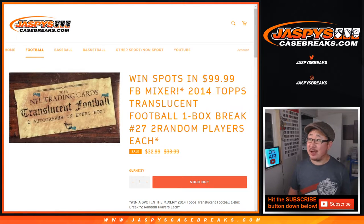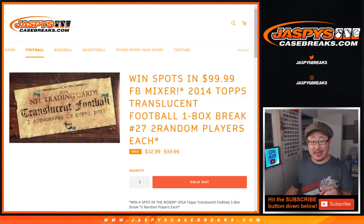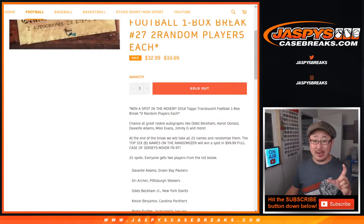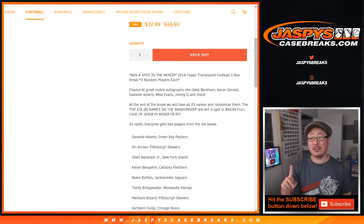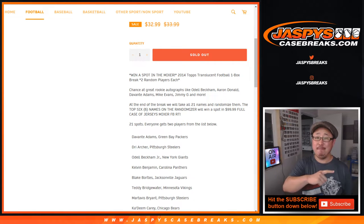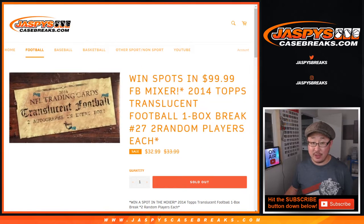Hi everyone, Joe for Jaspi's CaseBreaks.com with a quick one-box break of 2014 Topps Translucent Football. At the very end of this break, I'm going to take the original 21 names, randomize them, do a different dice roll, and the top six names on the randomizer are going to win spots in our $100 football mixer, which is already sold out. We've got to do one more translucent, and then we'll be in Breaksville. That next one is already up on the site. Let's do this break first.